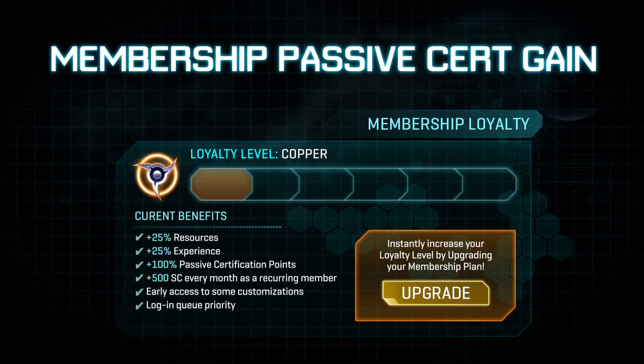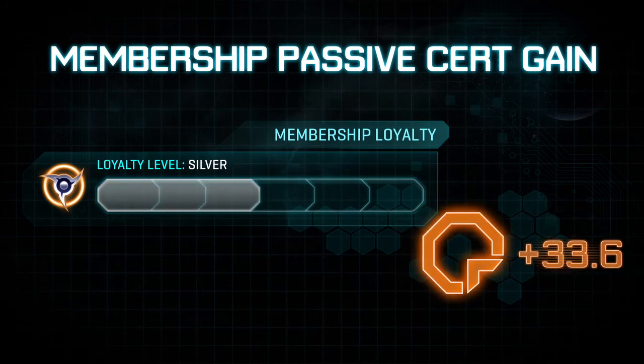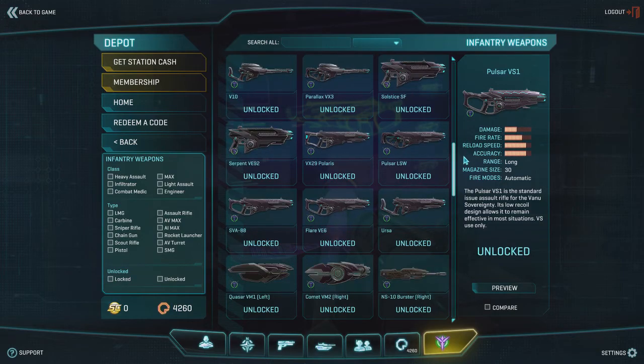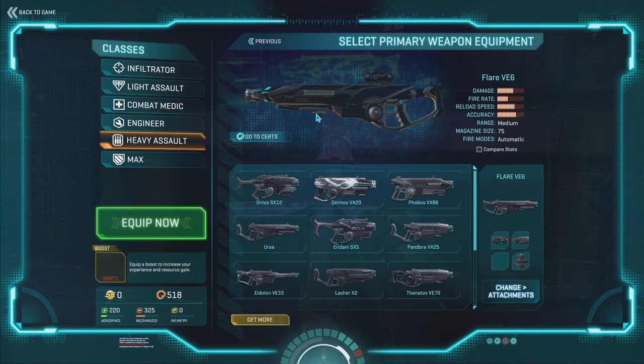Players with a Planetside 2 membership will notice an increase in the amount of certification points they gain per day. Depending on whether you have a Copper, Bronze, Silver, Gold, Platinum, or Araxian membership, your certification points gained per day will increase progressively. This should surely boost your arsenal. Who doesn't like options when defeating their foe? Personally, my go-to weapon is my flare.